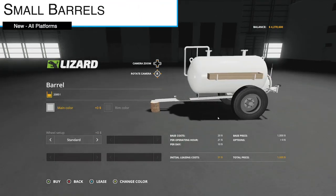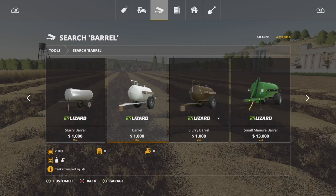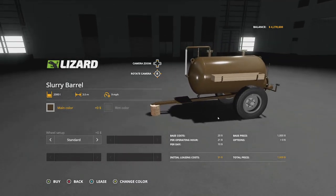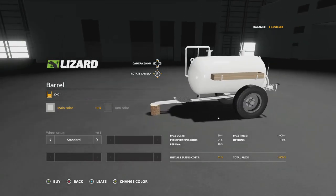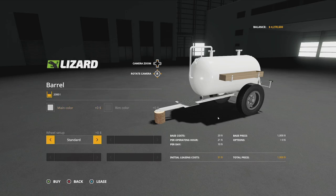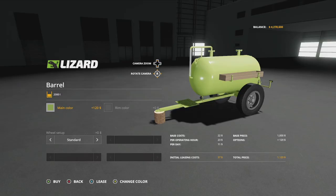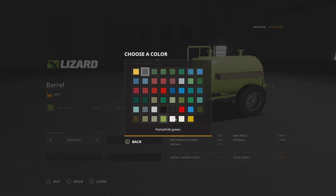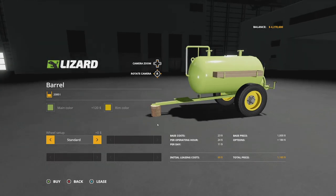Your next new mod for all platforms is small barrels — homemade tanks for small farms. We've got two of them: the normal barrel, which holds water and milk, and the slurry barrel. The regular barrel holds 2,000 liters of milk or water, costs one thousand dollars, and has a four-slot requirement. You can change the main color and choose from standard, narrow, or more narrow tires.